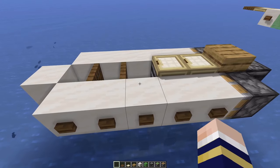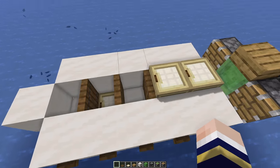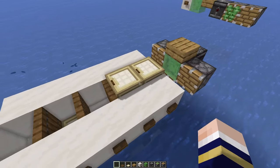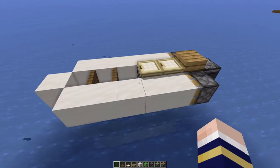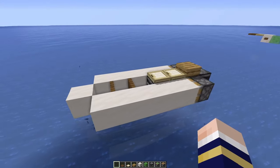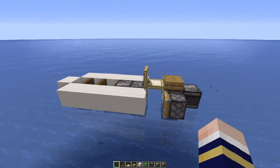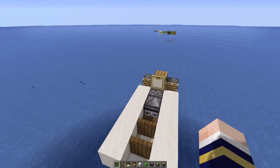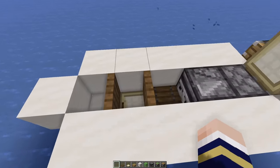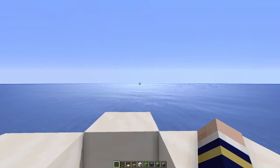To start our lifeboat, we can just activate this trapdoor right here. One time it pushes the flying machine back, and a second time it will activate the lifeboat and drive off into the distance. And it's also pretty easy to stop it again — it stops, we can go out, fishing for a bit or searching the area, and if we want we can get back into the boat, start it again, and we are back at driving.